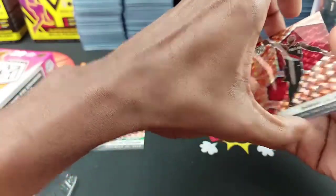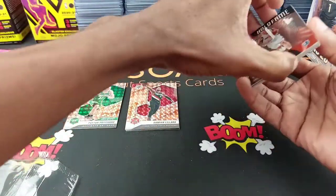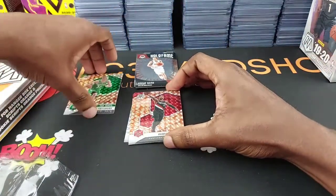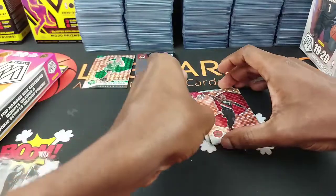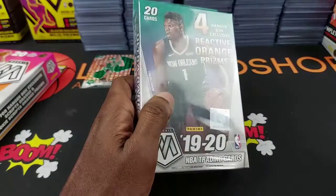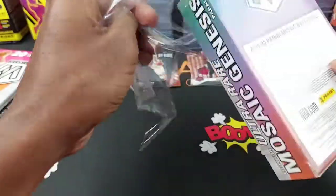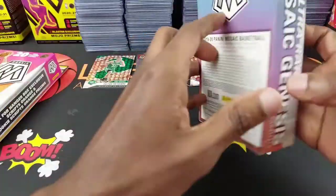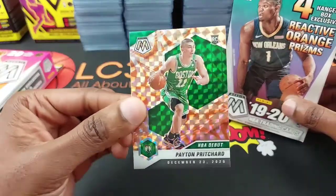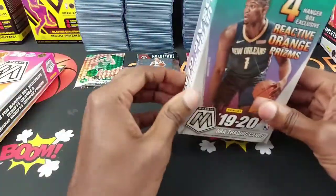That's what we got in that box — it was okay. We did get a Payton Pritchard orange reactive and a couple of rookies: Saddiq Bey and Beef Stew Isaiah Stewart. Now let's see what we can get from the 2019-20. Oh, and that Payton Pritchard is an NBA debut, so it's not the base rookie, but still looks nice. A lot of people like Payton Pritchard.